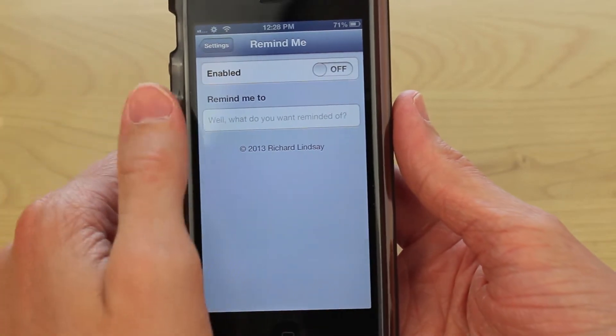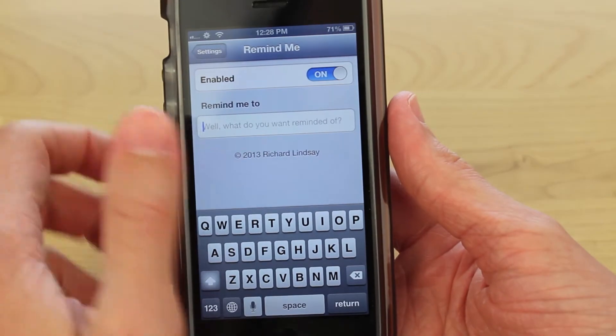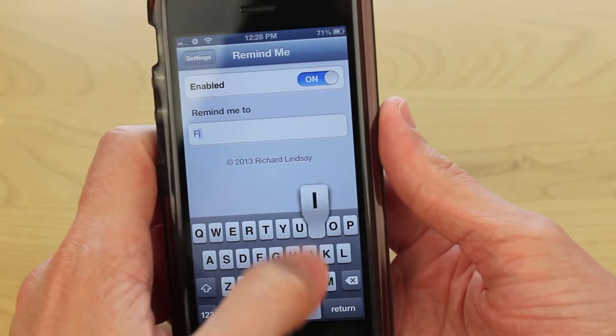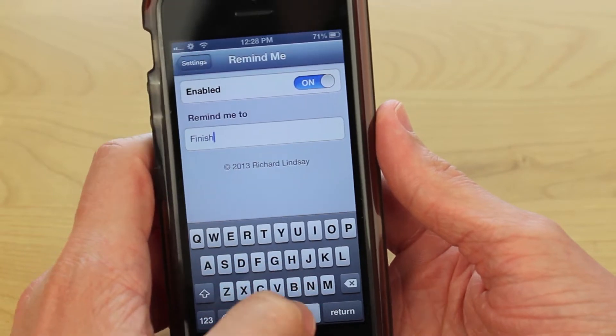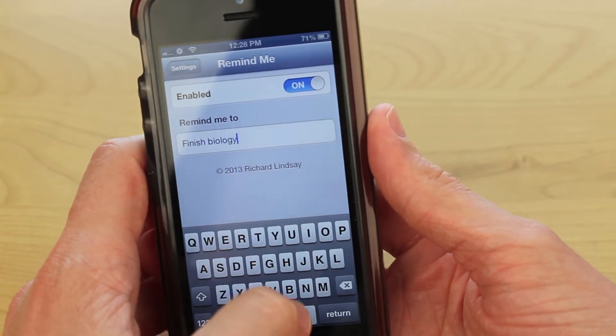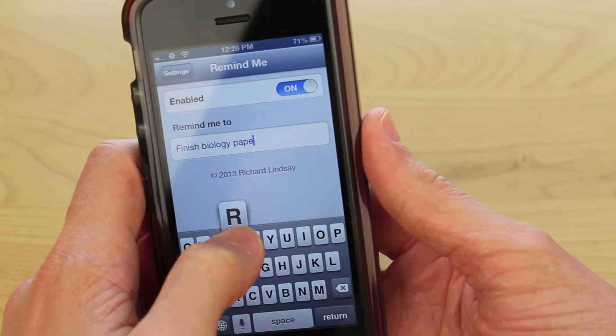I'm just going to show you guys how to set this tweak up and then demonstrate it in a couple minutes. If we go ahead and go over to the settings, scroll down to where all your tweaks are listed, and then click on the Remind Me section. Once we're there we can see the classic kill switch — toggling it on or off will enable or disable it — and then we can put the message we want to receive.